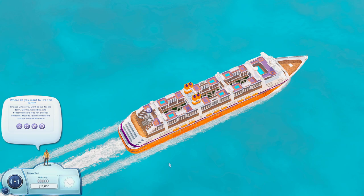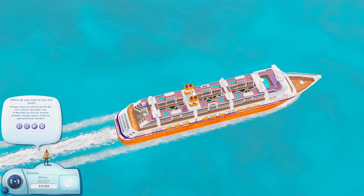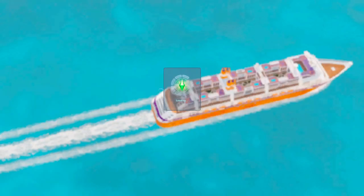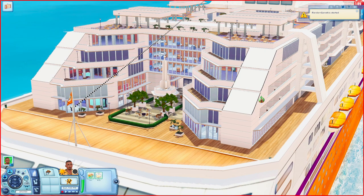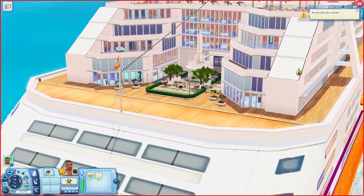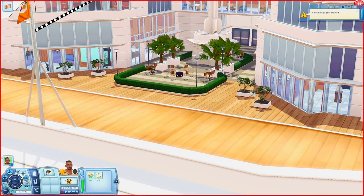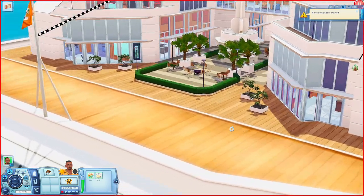We're in the world now — and yes, the whole entire world is literally just a ship. I'm going to have Elliot check in at the front desk and we're going to get started. This world only uses the base game and Roaring Heights, which is a Sims 3 world, and there's also a plant from the Sims 3 store that you can install. This world does use custom content as well.